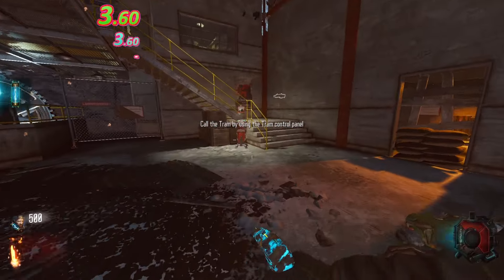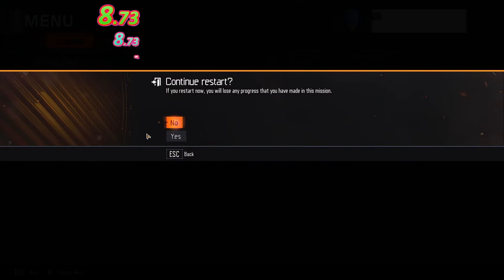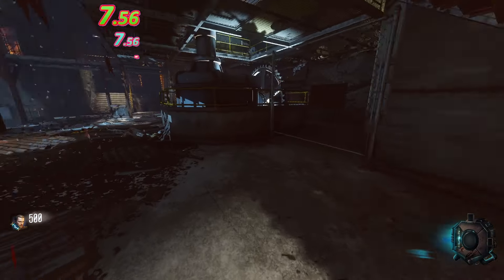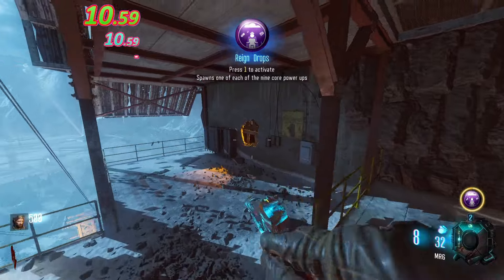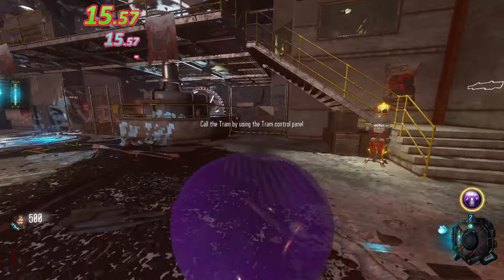Moving on to Der Eisendrache. I now have an auto-splitter timer — the top shows total time overall, and the bottom shows total time per round, resetting after each round. It stopped working once I downloaded the BO3 client, which sucks, but at least I can play without worrying about cheaters crashing my game. This run was actually done before I had the BO3 client, so I played on offline mode. And of course, I was resetting until I got Raindrops — you always want to reset until you get Raindrops because it just speeds up the first couple of rounds.